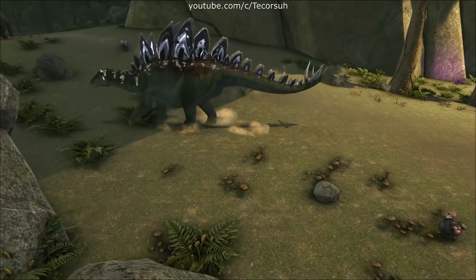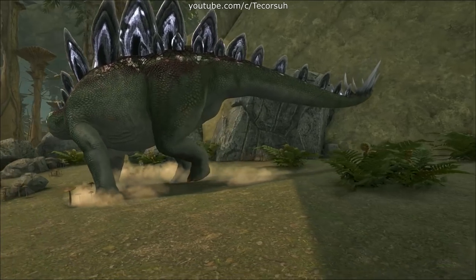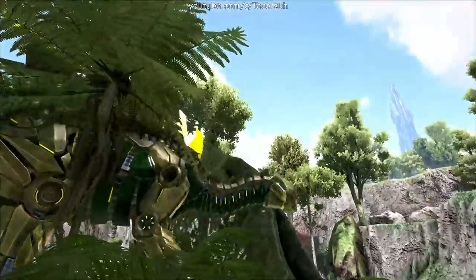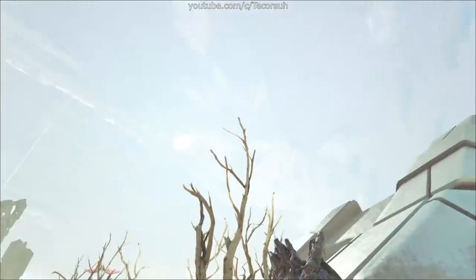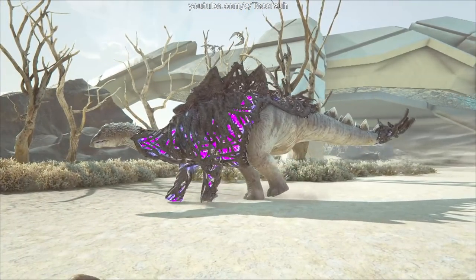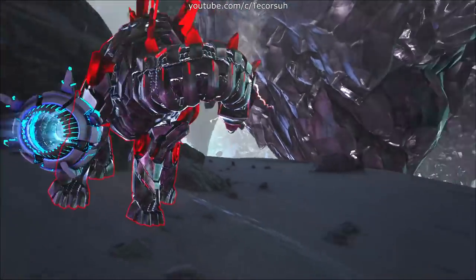There's an aberrant form of the stego which first appeared on the Aberration map. There's a tek form of the stego which was permanently added during the Extinction Chronicles event. There's a corrupted form of the stego which first appeared on the Extinction map — these stegos are aggressive and cannot be tamed. There's also a malfunctioned tek form of the stego which first appeared on the Genesis Part 1 map — these stegos are also aggressive and cannot be tamed.